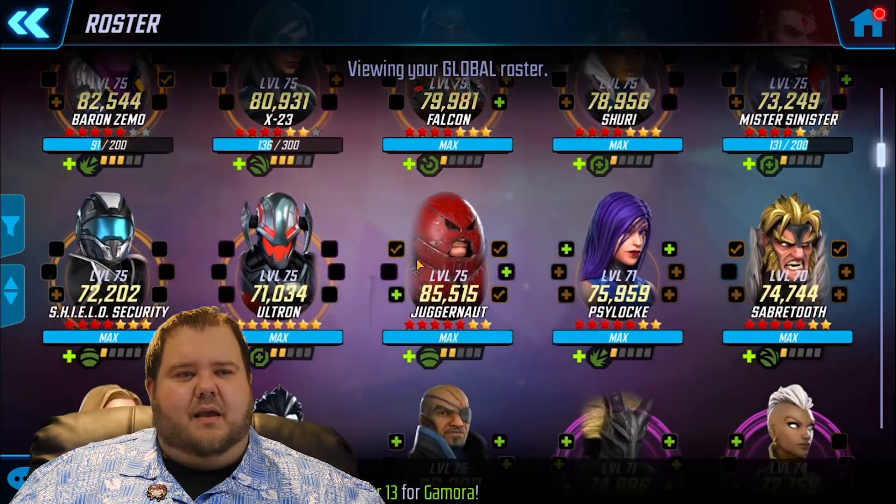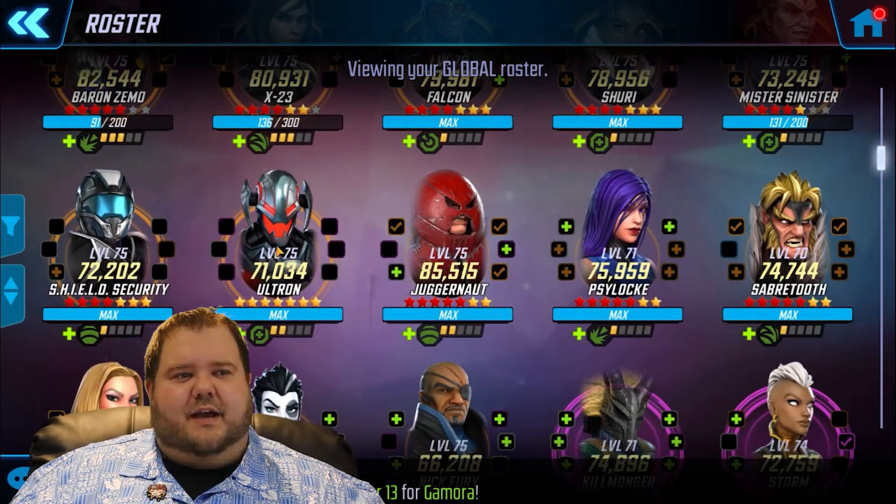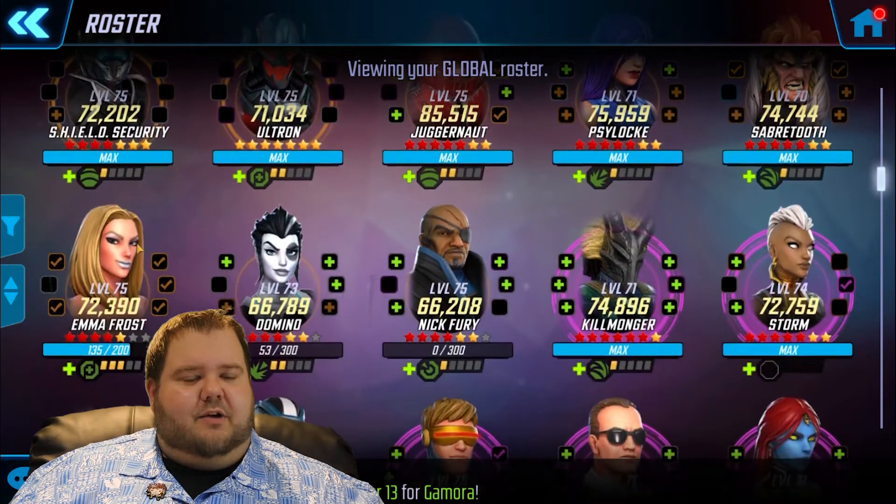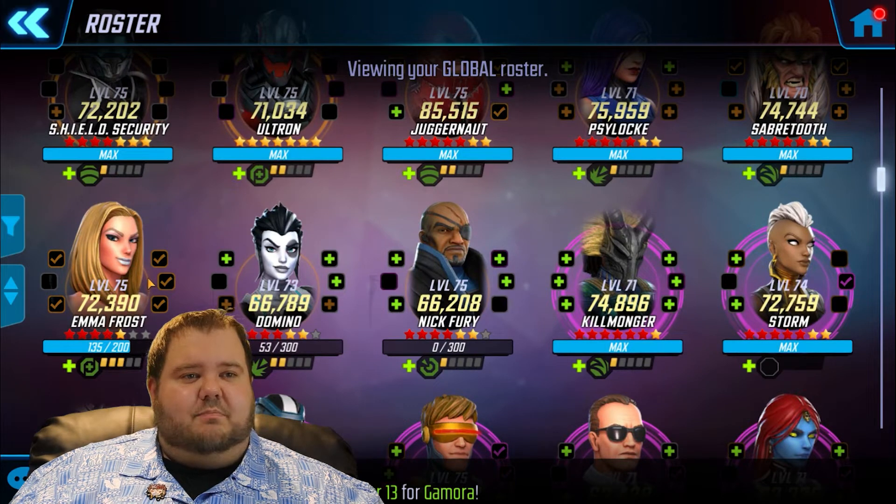I'd recommend getting Baron Zemo up there, plus there are a lot of minions in there for him anyway. I do not recommend Ultron because Ultron doesn't have red stars, which makes him super squishy. They kill him, he comes back, they kill him again, and even if you do get his little robot army up one big AoE will just knock them all out. I would also recommend Emma Frost — I haven't actually used her in DD3 but in most game modes she has made things a lot easier, so I would assume she would make the global nodes easier as well.